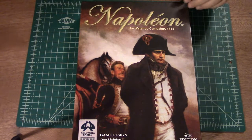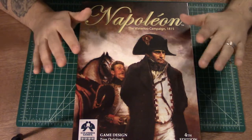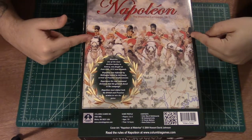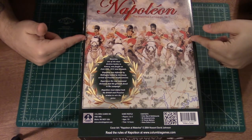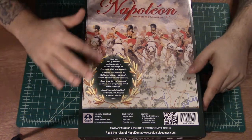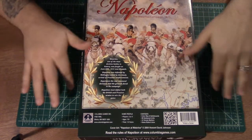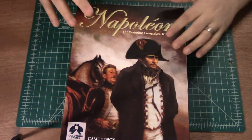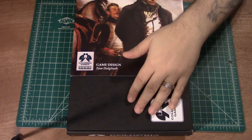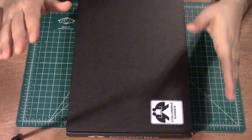So first we'll take a look at Waterloo. This comes with a really good picture of Napoleon, and I have to admit when I first pulled this out of the box, I handed it to my son like this, because the back of the box has a much more exciting picture. I was like, 'Dude, check it out, we got Napoleon!' and then he's like, 'Oh, but that's the back of the box.' There's your description of Waterloo and game components. This reminds me of Combat Infantry where you have the slipcase cover and then inside is the box.